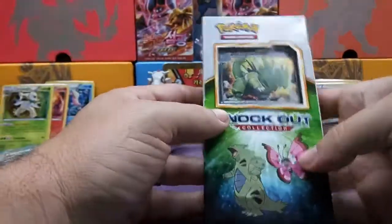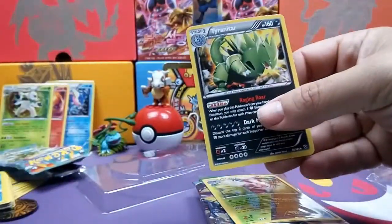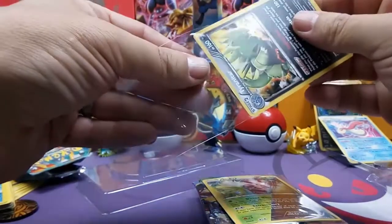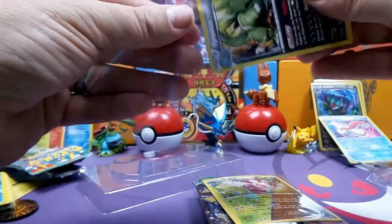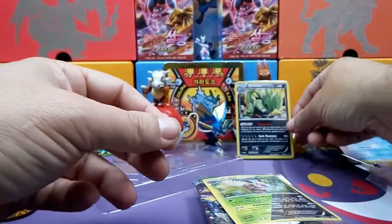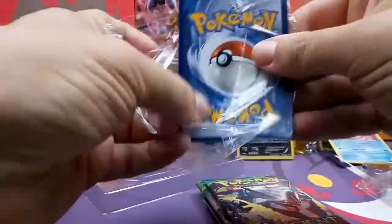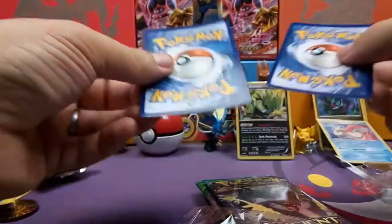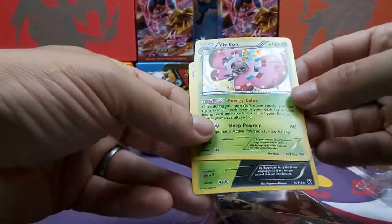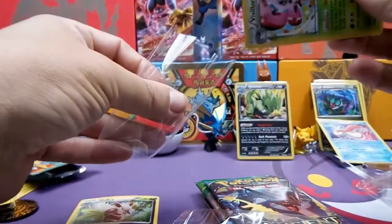Last one — we got Tyranitar. We got the Tyranitar promo. Shifty wasn't on the front, it was just two on the front. We got a Shiftry and a Pavilion. Those aren't even promos — those are just regular cards from the set. Well, we'll take them.